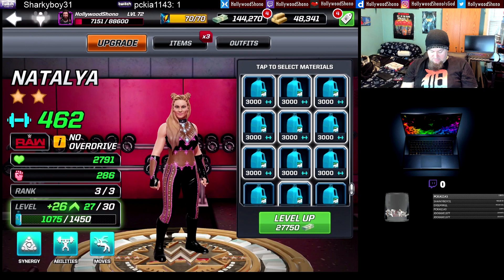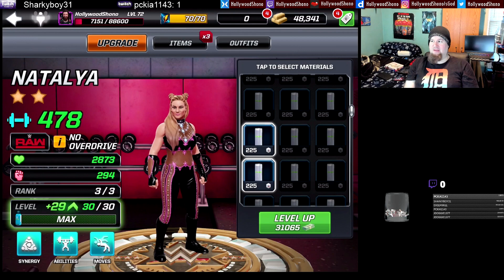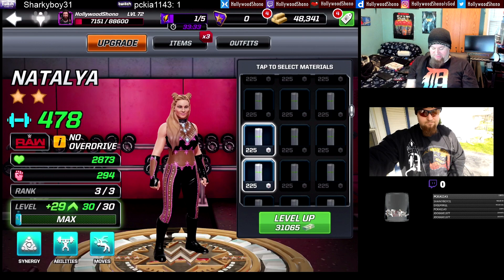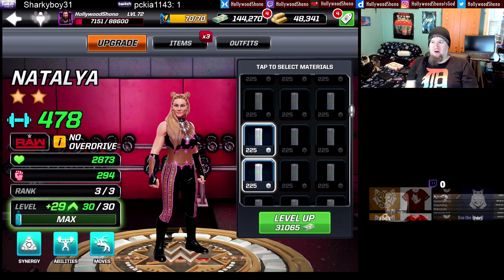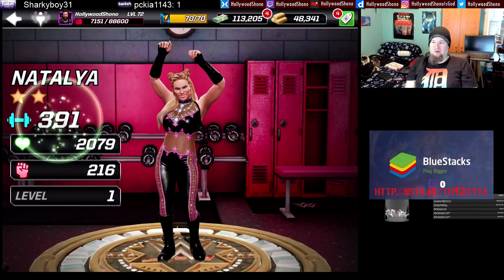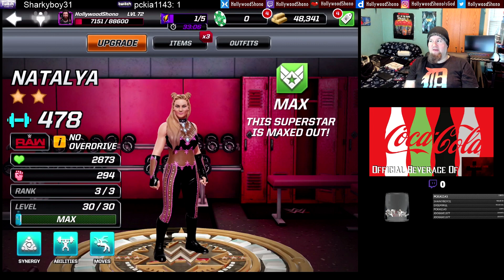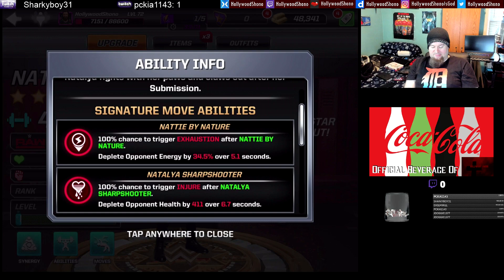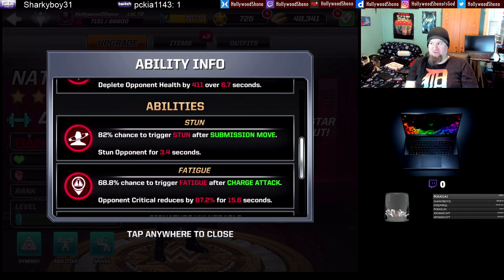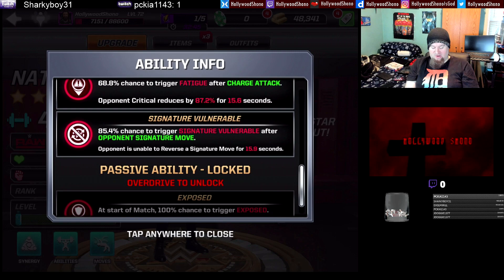For content like the SummerSlam event, you need 350. The difference between rank three level 30 and ranks two and one is basically double the amount. So 31,065 cash to max out Natalya with no overdrives — 478 power, 2,873 health, 294 damage. Pretty average for a two-star. Undertaker was a little higher, around 3,000 health and just over 300 damage. Two-star Natalya maxed out: 45% submission damage, guaranteed exhaustion and injure on signature moves, 82% stun chance, 68.8% fatigue after charge attack, and 85.4% chance for signature vulnerable after the opponent's signature move.